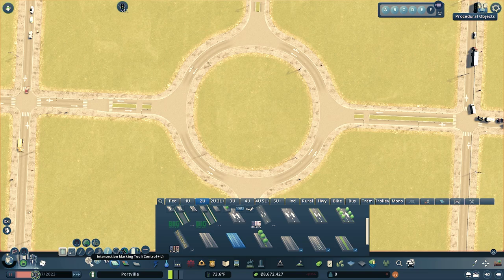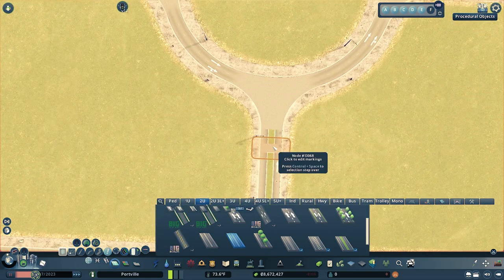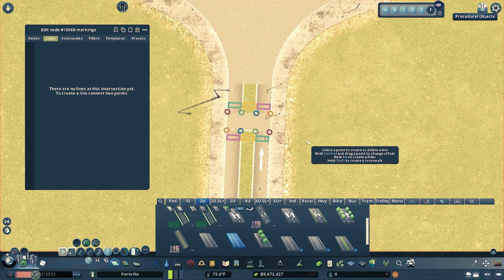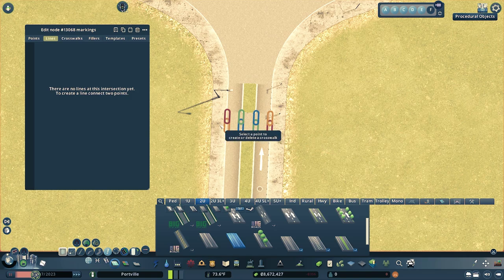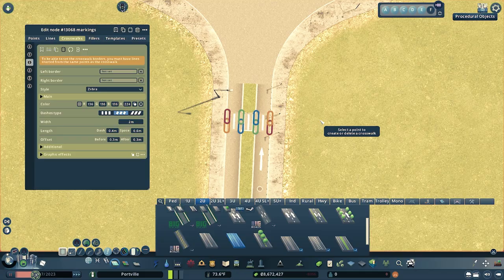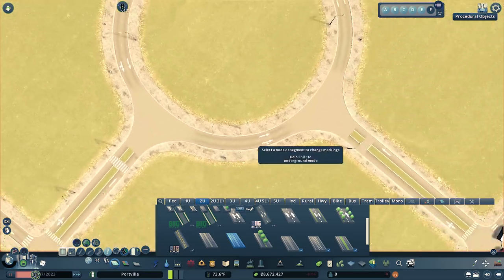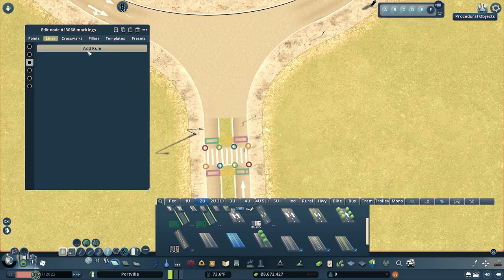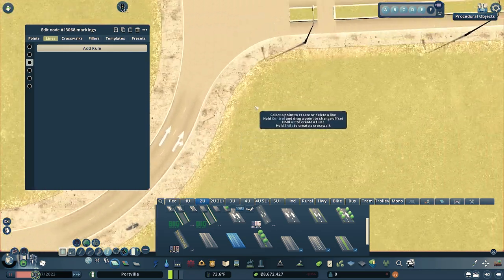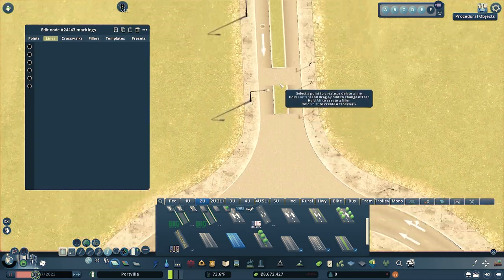Now we're going to get into our second mod, Intersection Marking Tool, right next to Node Controller. Click on it, then click on one of the sections where you want a crosswalk. Hold down Shift to create a crosswalk and click on each one — first at the bottom, then at the top. You'll get a pretty realistic crosswalk. Click on it, go to the top, hit Copy, then go to the next one, click it, click Paste, and click the check mark to apply. Do that for each one.